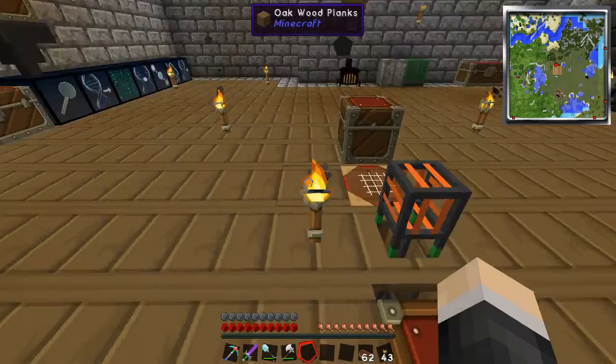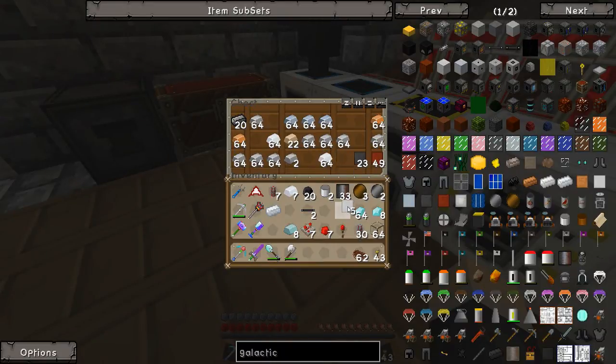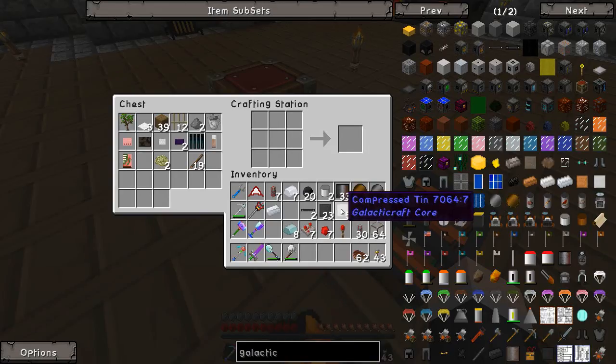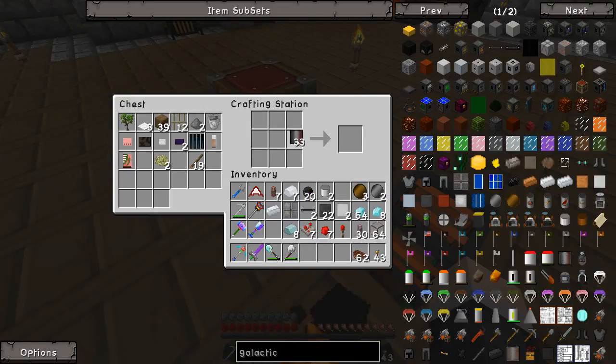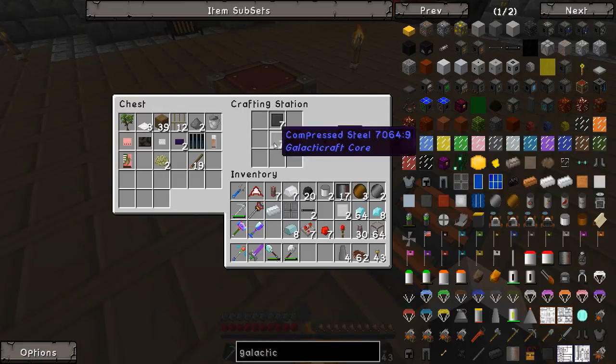For the oxygen vent we need tin plate, compressed tin, and some compressed steel. Throw them in the crafting table in this fashion and we get the vent, which is quite nice. Next we need four rocket fins — let's do four of these, and just do that. There we go, four rocket fins.